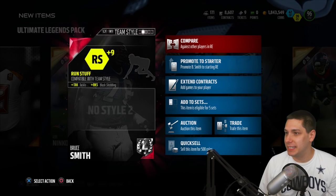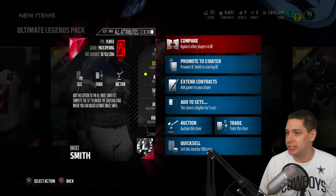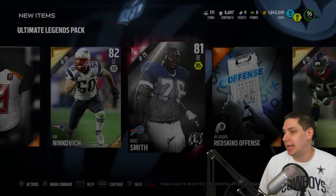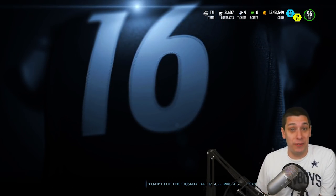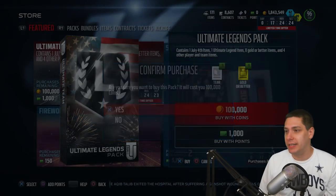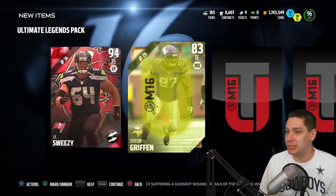Let's compare this thing real quickly — is this like the speed version? No, I don't even know what version this would be. Anyway, decent — we got a Bruce Smith. Like I said, I was feeling a Bruce Smith. I was hoping it would actually be the Boss Legend, but hey, beggars can't be choosers at this point in MUT, man. Beggars cannot be choosers.